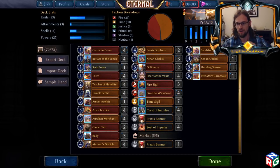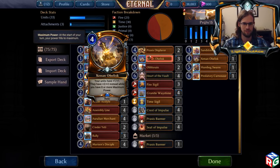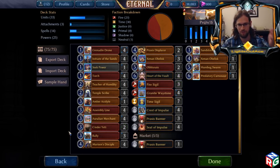Lights Out Ace here with a hot deck tech. We've got Praxis Tokens. The specifics don't matter — you go to Eternal Warcraft, type in Xenon Obelisk and Rally, get it imported, and you've got it there.